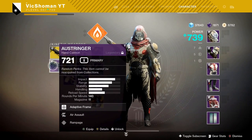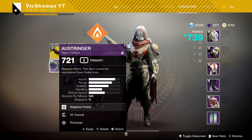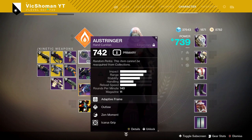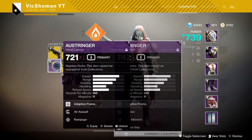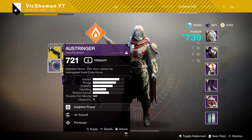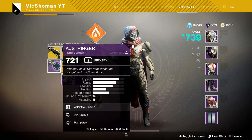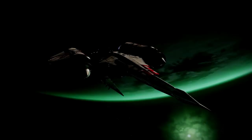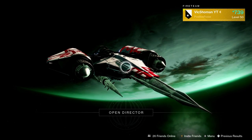Between these two hand cannons, which one do you think is a better all-around roll? I love the Rampage roll, but this one just feels really good all-around. As you can tell, I got pretty decent range on both. Not the most I can get — I think Full Bore gives it more — but I'm personally more of a fan of Extended Barrel because of the other ways it affects the gun. Let's head into an Iron Banner match and we'll be using the Zen Moment roll first.